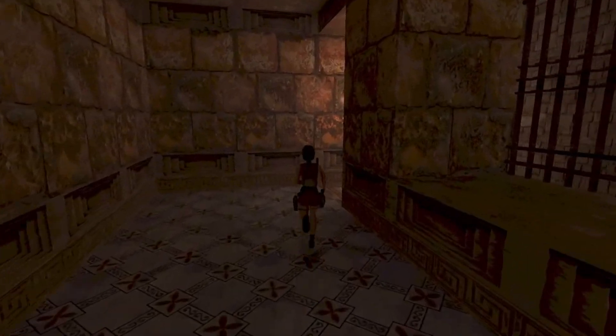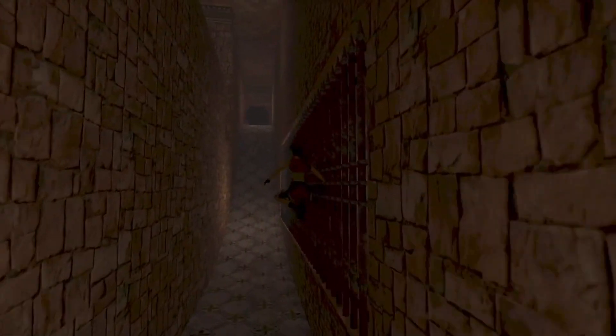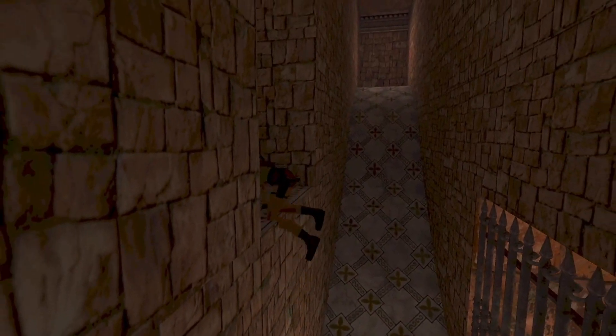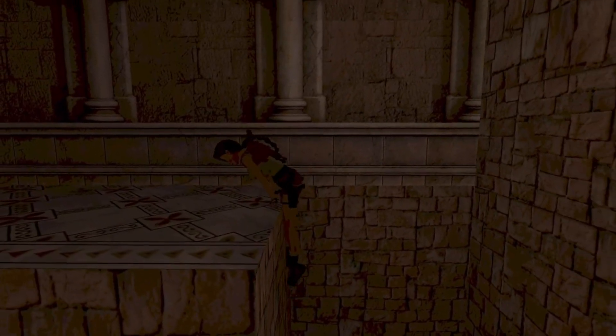If you want to run in this room here, the way you get the achievement is by essentially climbing up the ledge before the boulder hits the ground. You want to run straight in and quickly go up the hill and climb the ledge immediately, and make sure you don't get hit by the boulder as well. From there you will receive the achievement I Am No Heracles.